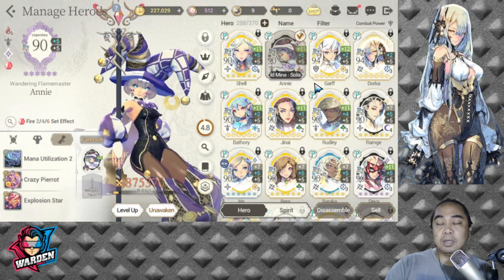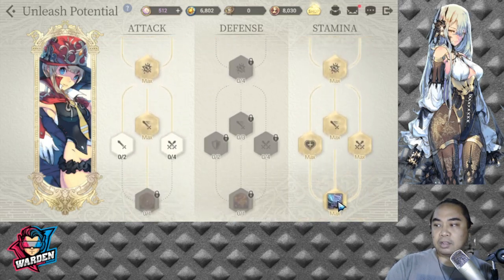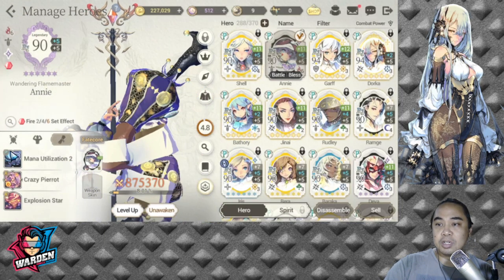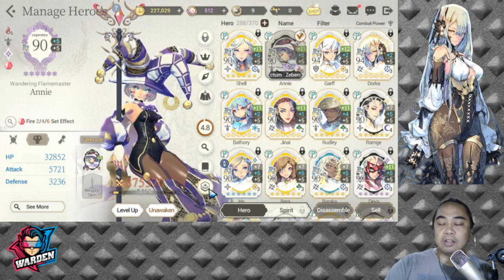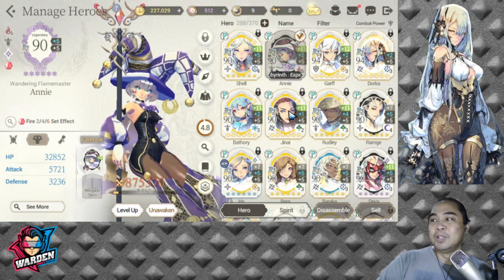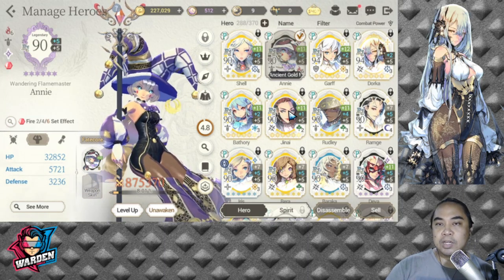Annie has been with me since I started the game — very versatile with her passive. Burning Soul is my favorite, giving immunity and mana to the fastest hero. She's a very high damage unit. I recently made sure she can survive by improving her unleash potential. I haven't bumped up her attack much because of Dorka — she stays at least one attack lower than Dorka. That's my problem right now, so I need to take Dorka out of PVP and bring in Rudely for a more solid team.